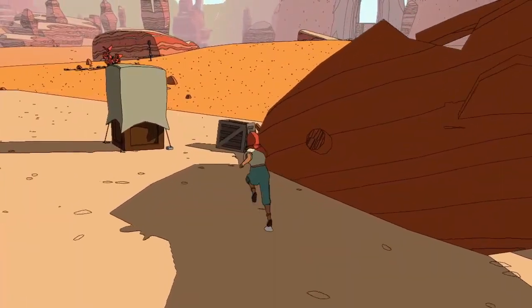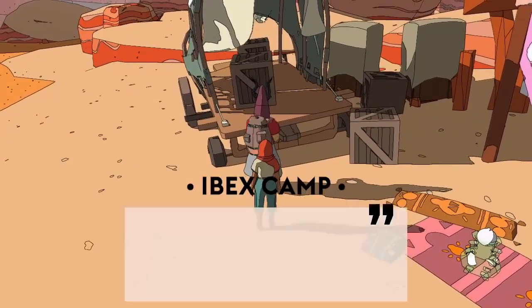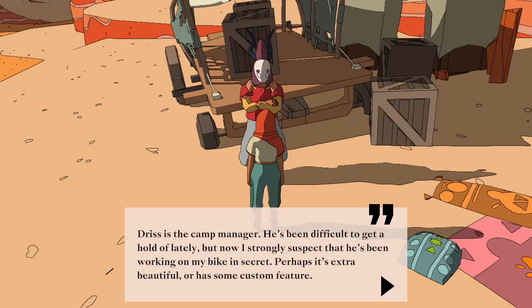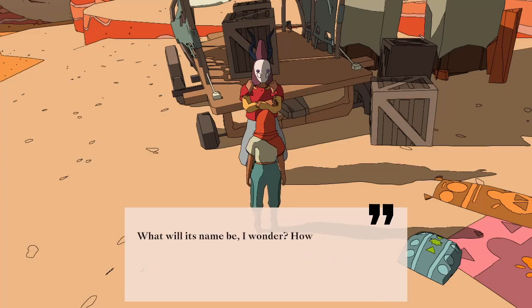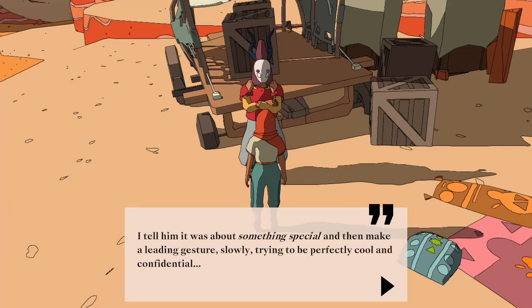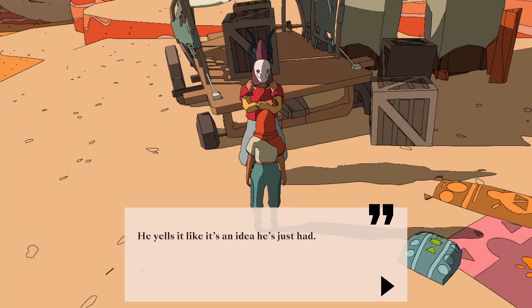We need to talk to this person — they've got a bike for us. I imagine this is the bike in question, but we can't jump on it until we've talked to this person. Though I've told myself not to be too eager, it's all I can do not to race up to Driss. Driss is the camp manager. He's been difficult to get a hold of lately, but now I strongly suspect that he's been working on my bike in secret. Perhaps it's extra beautiful, or has some custom feature. What will its name be, I wonder? How fast will it go? Driss turns with a bit of a start. 'Sable! Hello.' Jaddy sent me to speak with you. 'Did she? What about?' I tell him it was about something special and make a leading gesture — trying to be perfectly cool and confidential. But I can't do it; I'm too keen, and the words spill out. I ask Driss if he might sort of possibly maybe have a bike for me. 'Your bike!' He yells it like it's an idea he's just had. 'Your bike! Yes, of course. Right, yes. Your bike — that I prepared for you. Because today is your, uh... Gliding. Yes.'